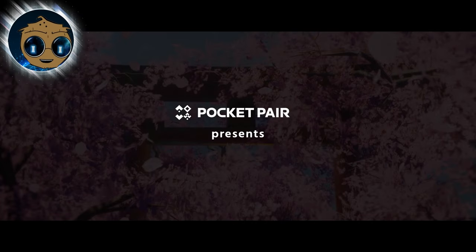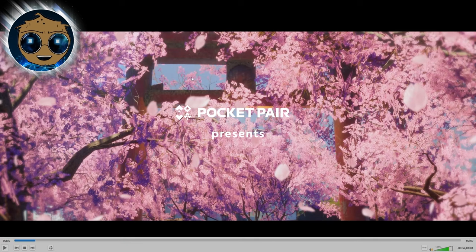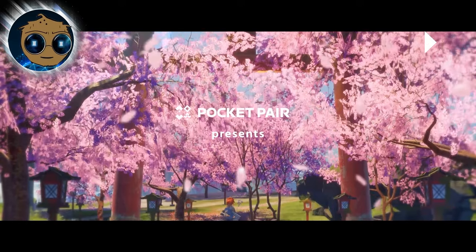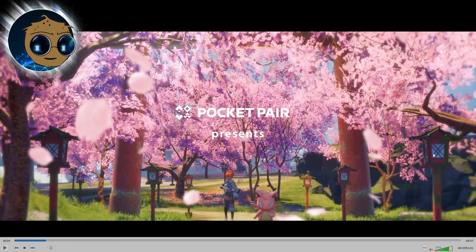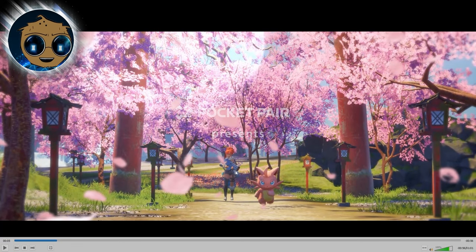Pocket Pair dropped a trailer for their next update revealing four new pals, with some other things I noticed. Right away, the next island is going to be very Japanese themed — these are cherry blossom trees, and then there's a pagoda-style structure in the back with stylistic arches. The lanterns are very Japanese themed, which I really like. The character has a new gun.